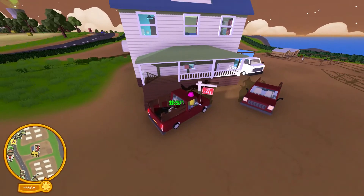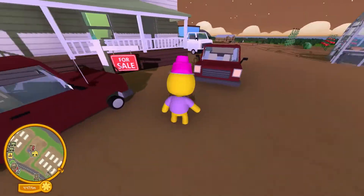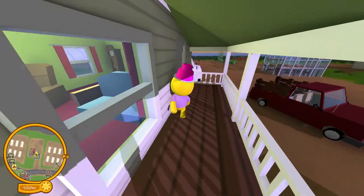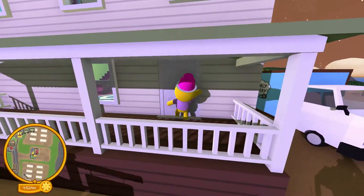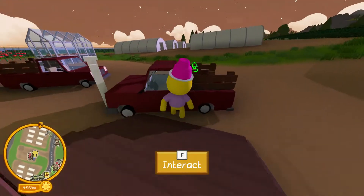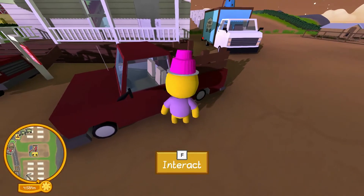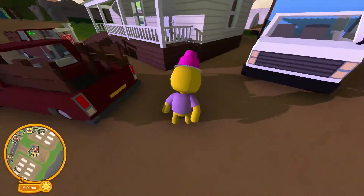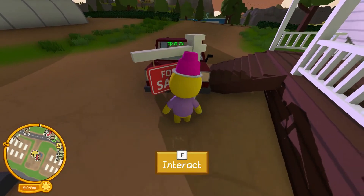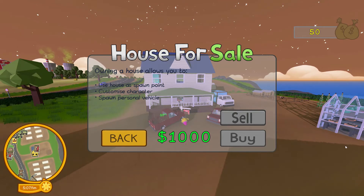This is where we marked. Can we go in this house? Oh, this house is for sale — can I go in? I think I'm going to buy this house. How much is it? It's a thousand dollars. This might be a spawn point because my character spawned here — and there's a personal vehicle too.